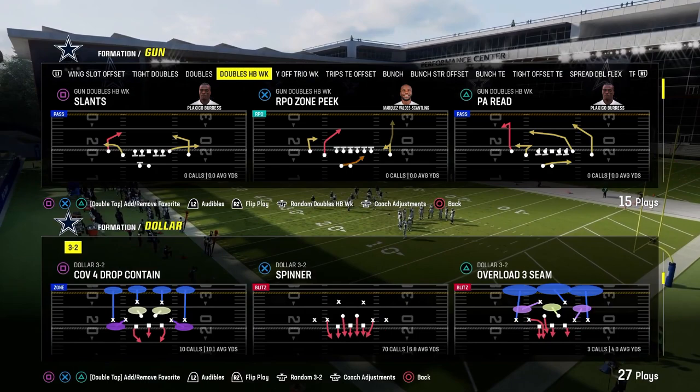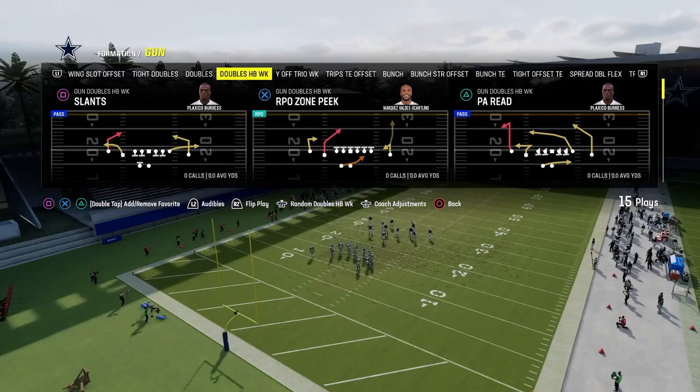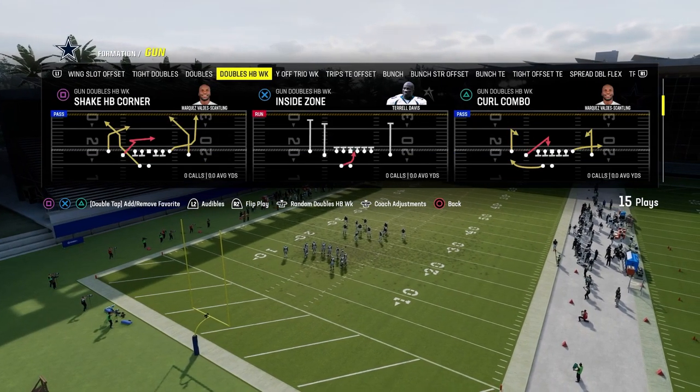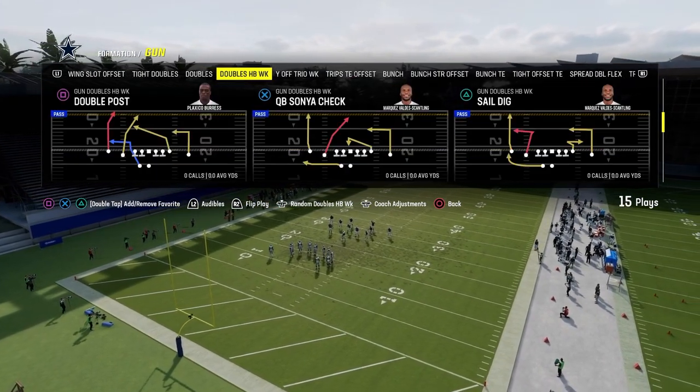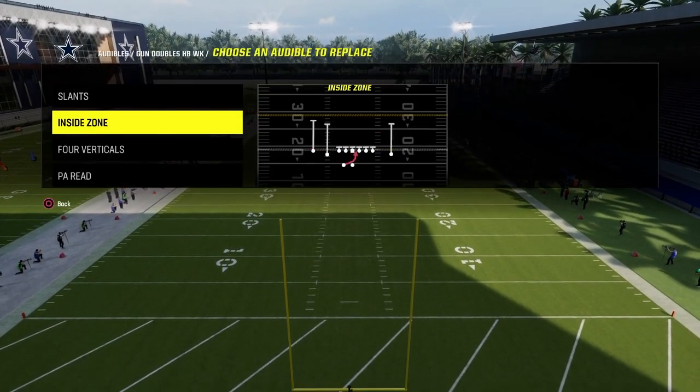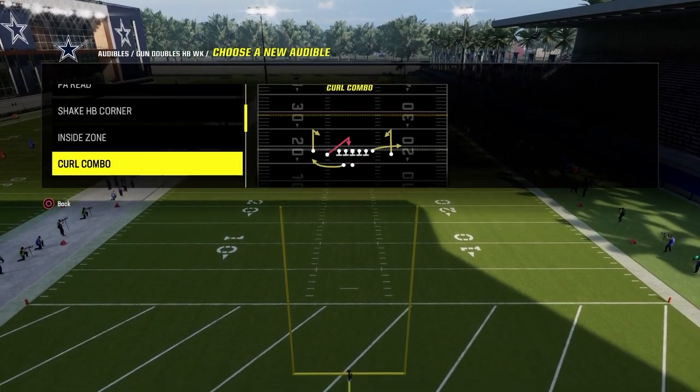Today we're going to be taking a look at Gun Doubles, specifically Gun Doubles Halfback Week in the Jets playbook. We're going to go over some of my favorite ways to use the formation. For my run audible, I just like the basic RPO bubble — simple and effective. If they ever give you a look, you want to go to that.